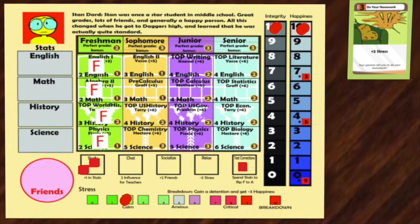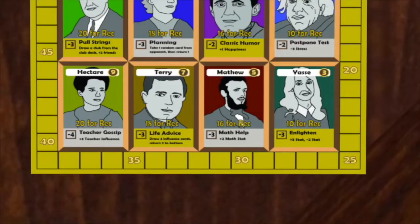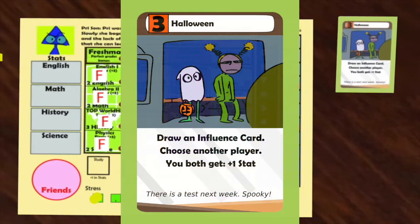Stan spends his two Math stats and flips his Great Chip over. Now that he has taken all three of his actions, he can remove his tracker cubes. Getting A's gives a player teacher influence and points. Getting straight A's gives a bonus. In this case, Stan gets one point, so he moves his tracker one up on the track, and he also gets three teacher influence with the Math cube.